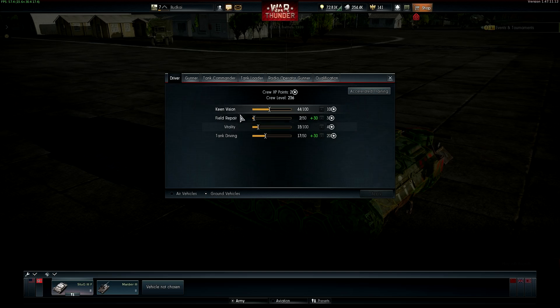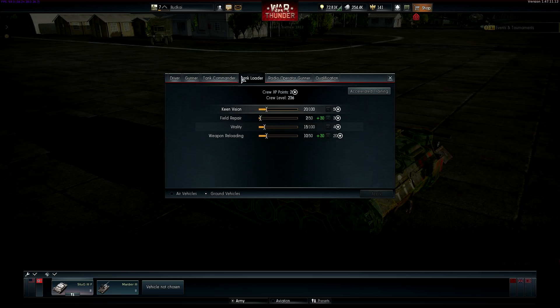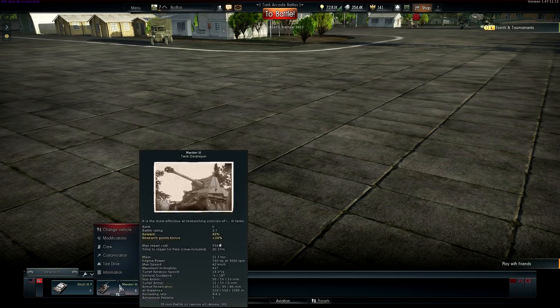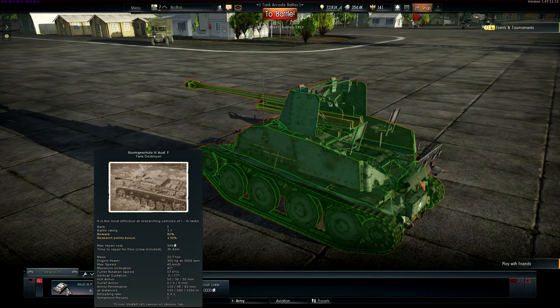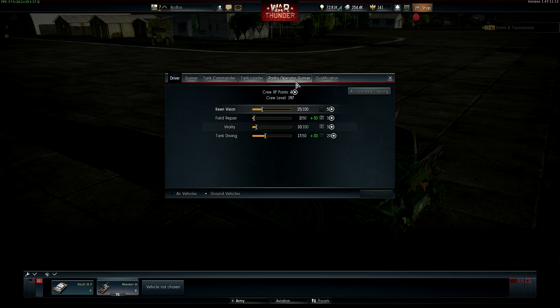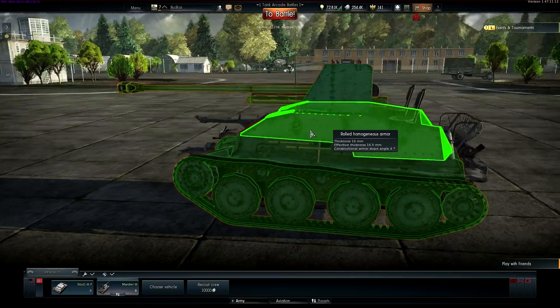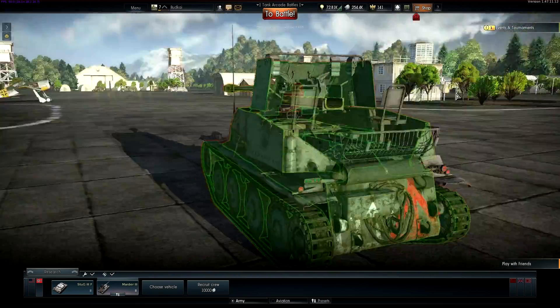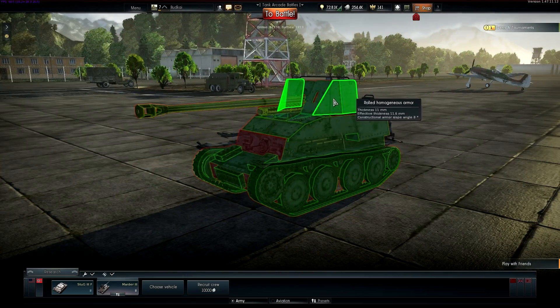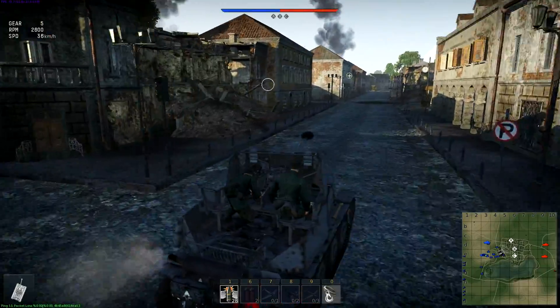Our main crew is leveling up like crazy — I got our keen vision up to 44 on our driver, and everything else is pretty much set to standard baseline stuff. But this vision is really coming in handy — we're seeing guys sooner, seeing them farther off, and maybe that's why our main vehicle is surviving longer than the martyr. As of right now, martyr 3 is almost fully upgraded and the crew is slowly coming along, slower since they're not really surviving battles that much. I started putting keen vision into our driver here as well, so hopefully that's gonna start doing something, as it's really underperforming. I think we work best with foliage and trees — if we could hide in some trees from a far-off distance we can support the battle.